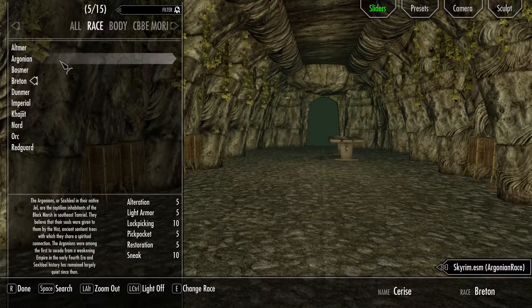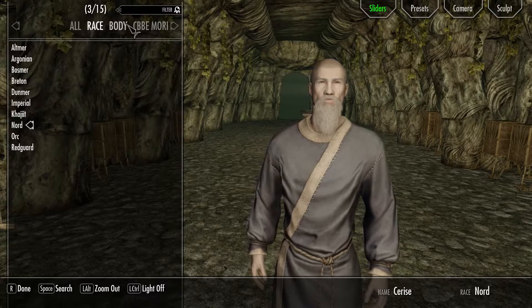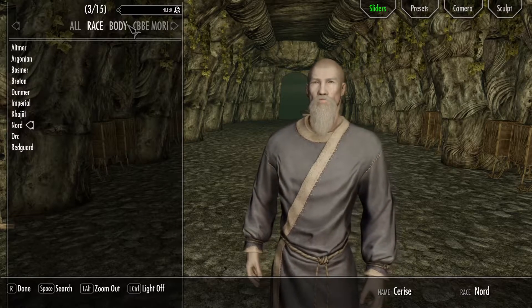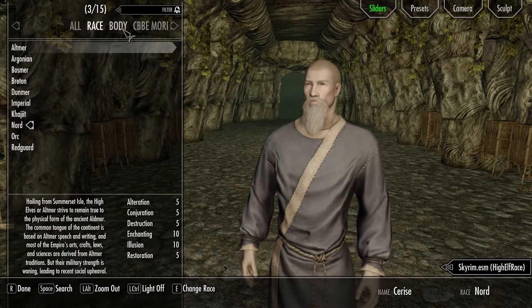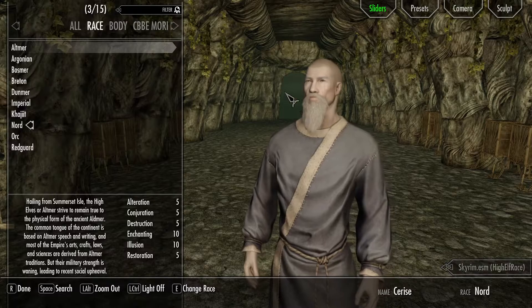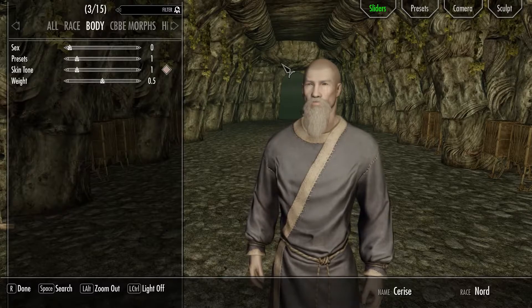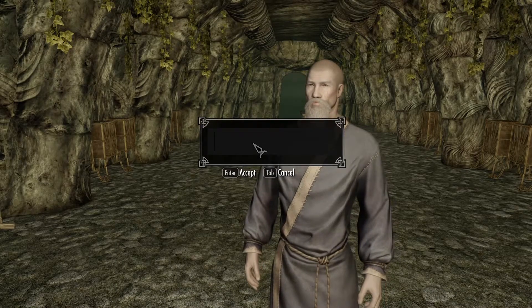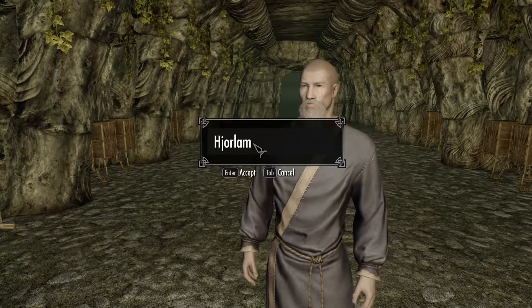So I'm making a Nord. Some of the settings from your original character may carry over to the new character, so you just want to change it and make it whatever you want your new person to be, just like when you're creating your character at the beginning. I'm naming him Hurlum — he's a Nord.